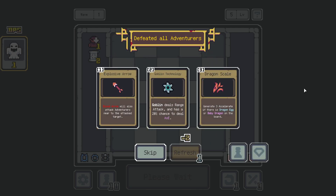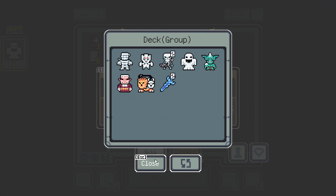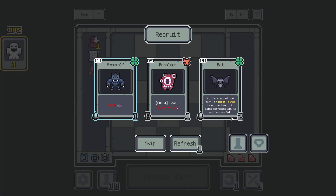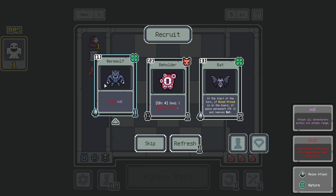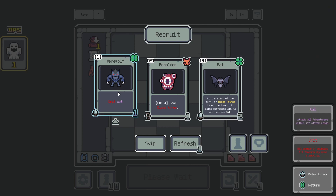Blood Arrows will also attack adventurers near to the attacked target. Generate for Accelerator if there's a Dragon or Baby Dragon on the board. Do we have Blood Arrows at all? I guess we don't, so neither of these do anything for us right now. Let's go with the Dragon. We will take a Werewolf because there are a few relics that work with a Werewolf. It's the Blood Prince we've won, so we could consider the Bat as well. But we don't have a Blood Prince and our chances of getting one aren't that high right now. Let's just take the Werewolf.